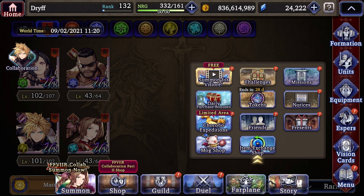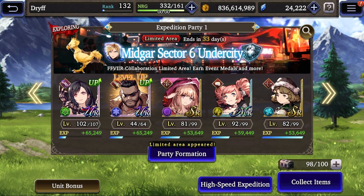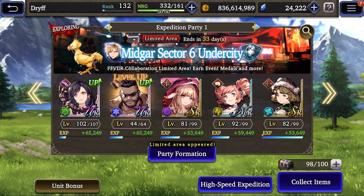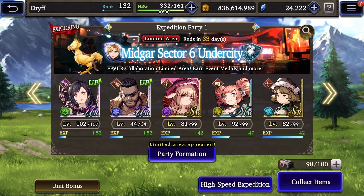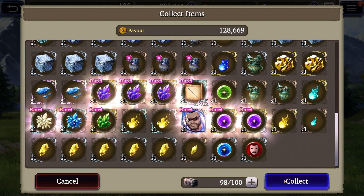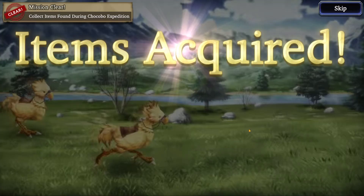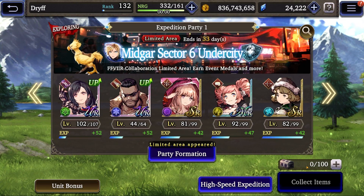The first place you can get a lot of free shards — and keep in mind this is happening for a long time throughout this event — is the Chocobo Expeditions. If you change your area to Midgar Sector 6 Under City, you can see this goes for another 33 days. You can collect shards for all four of the different characters. I'm going to collect the items to show you — I got a Barrett shard here. You want to collect these as often as you can and make sure you aren't wasting those shards.